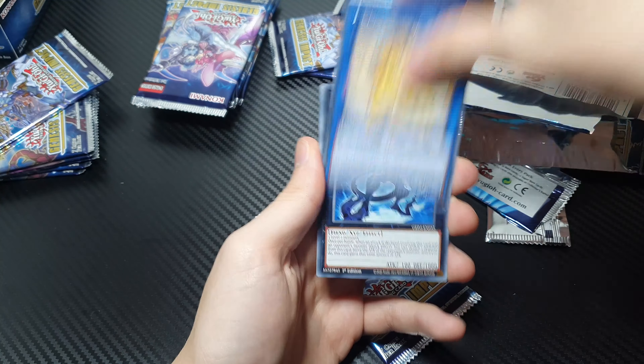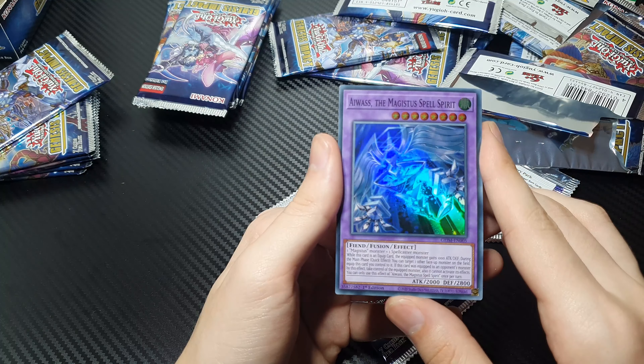Nightmare Unicorn, Number 96 Dark Mist, Drayton Beta Rastaban, Destroyer Zelta Aldebar, Herald of the Ultimateness, World Legacy World Lance, and then Awos the Majestest Spell Spirit. Looks like something out of World of Warcraft that you fight in a raid.